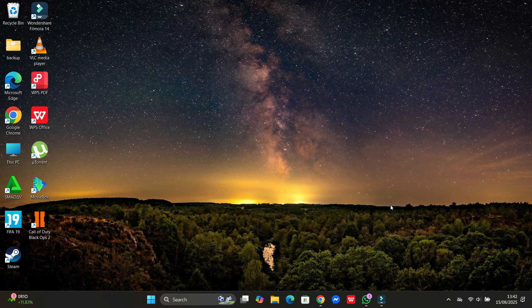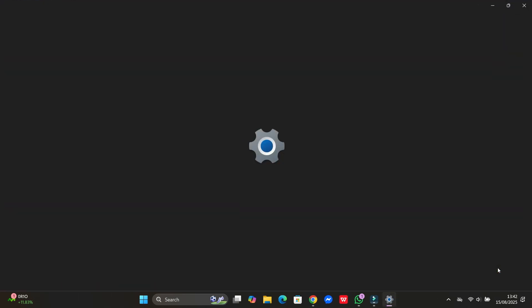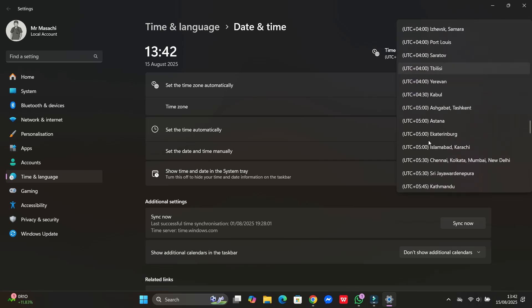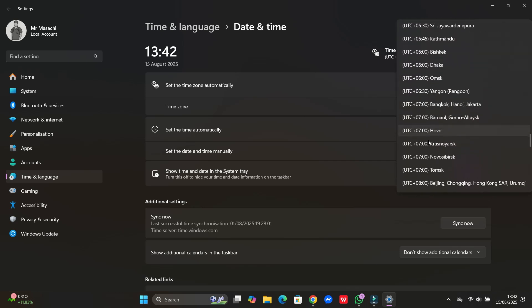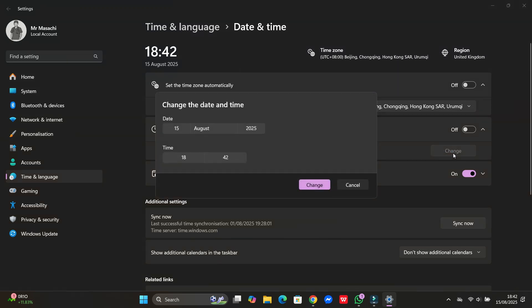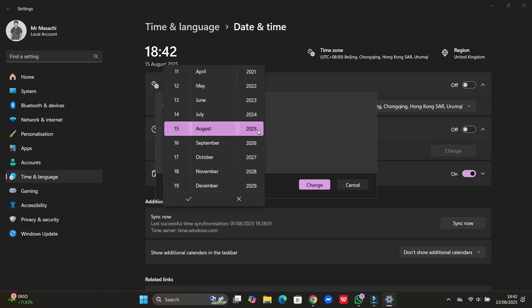The last method will require us to change our computer's date and time zone. Select Beijing for the time zone. For the date, make it the 17th of November, 2014. Don't ask me why this random date — I also don't know why, but trust me on this one.